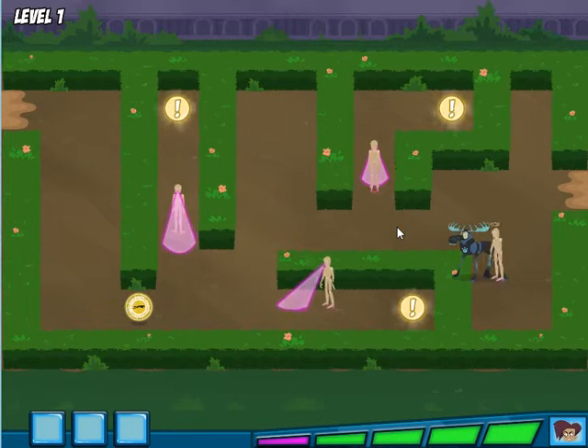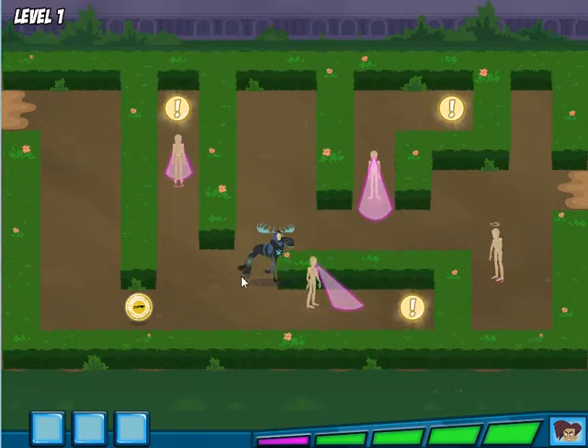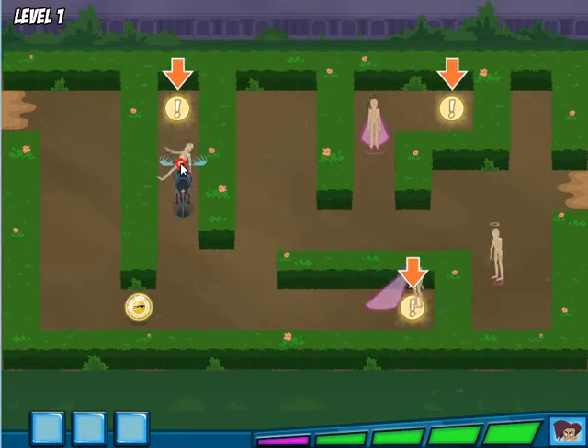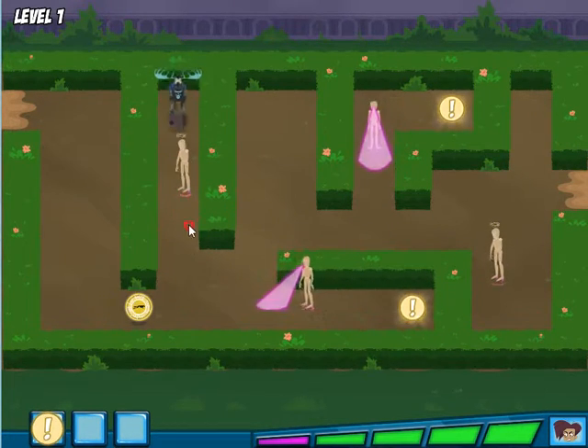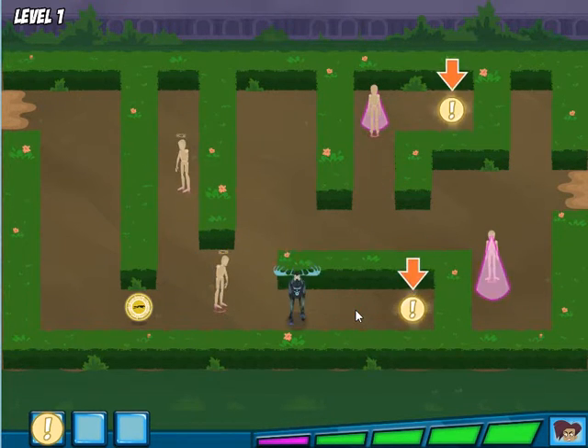Awesome! With moose power, we can bust past those patrolling mannequins. These are the clues we're looking for. We have to collect all three before we find the baby animal. Help Martin gather the three clues.